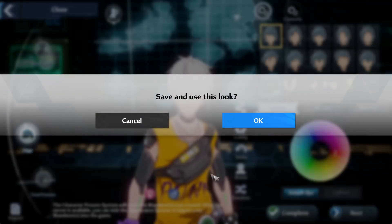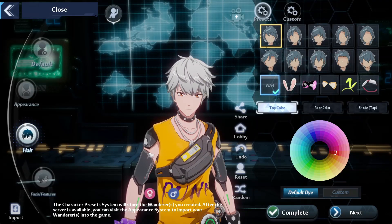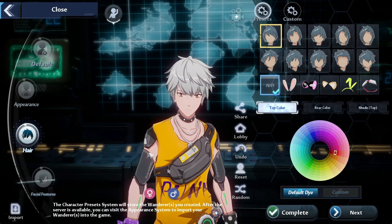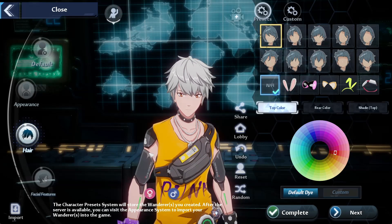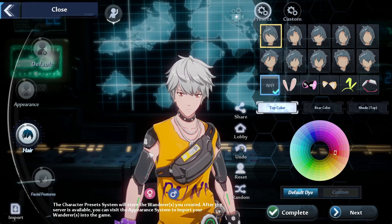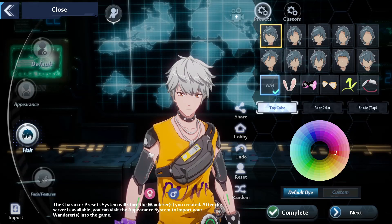You can keep going through all of the customization options and then eventually press complete to save and use this look, so when the game releases you will already have your character made. A lot of people will spend 10, 20, 30 minutes in character creation — if you do that now, you won't have to when the game releases. You can jump right in and get straight into the action.